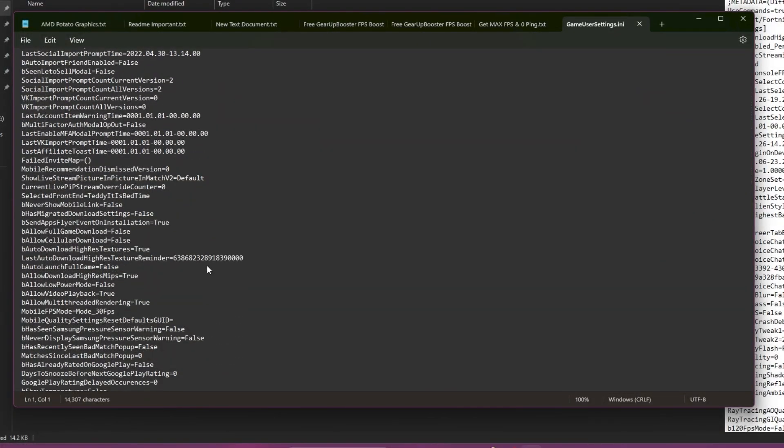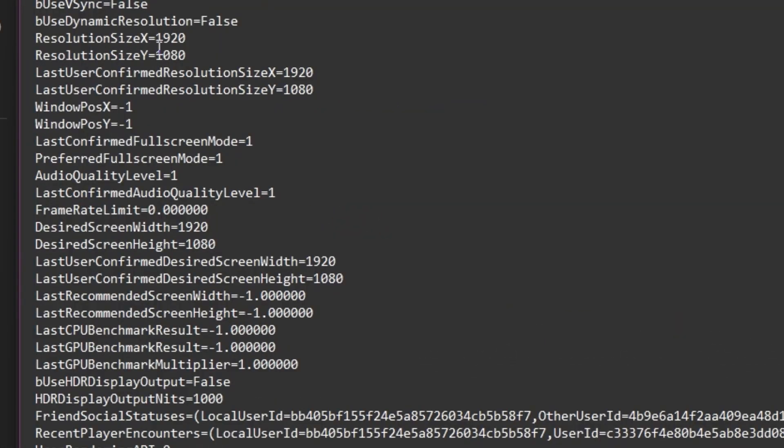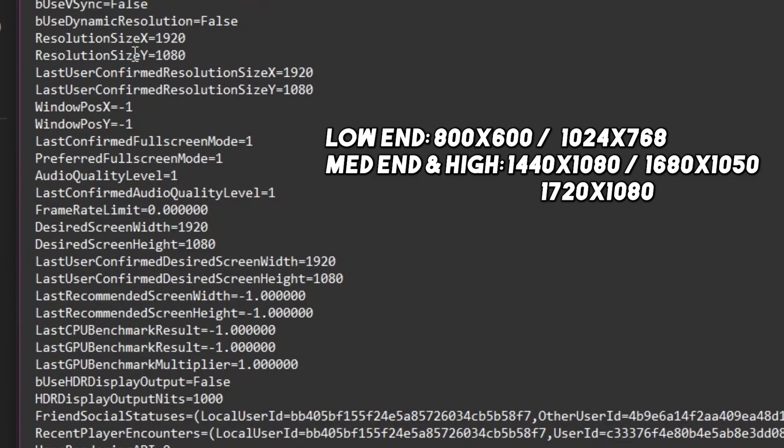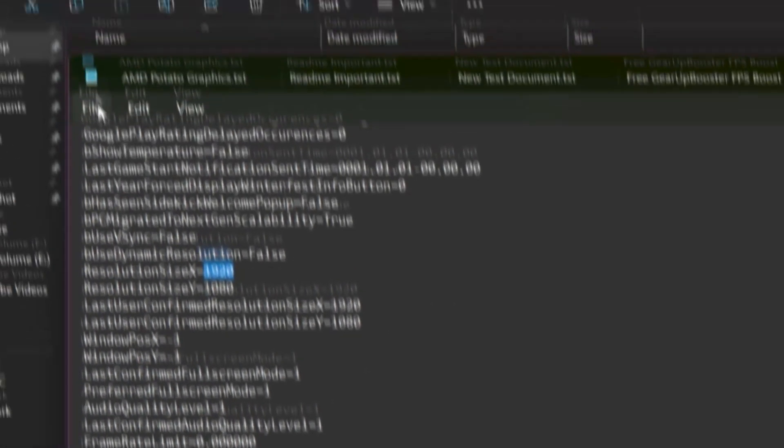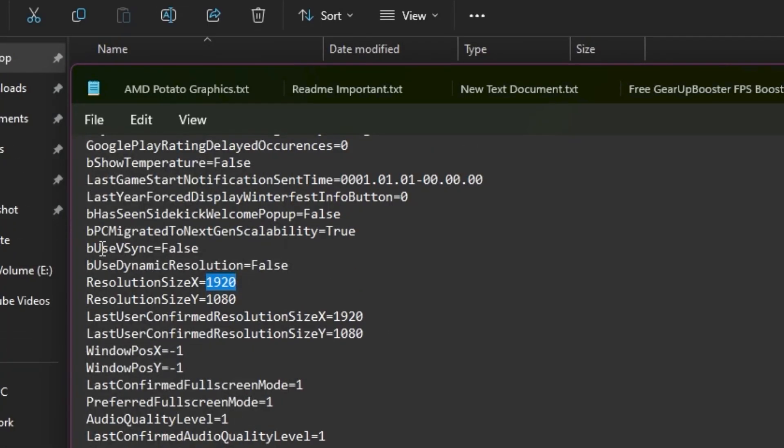After that, scroll all the way down and here you will find some other important settings: ResolutionSizeX and ResolutionSizeY. You can use the resolution according to your PC build — if you have a low-end PC, use the lower resolution; if you have a mid-end PC, use the mid resolution; and if you have a high-end PC, use the higher resolution inside your Fortnite config. Simply put your desired resolution into SizeX and SizeY, then go to File, click Save, and save the settings.